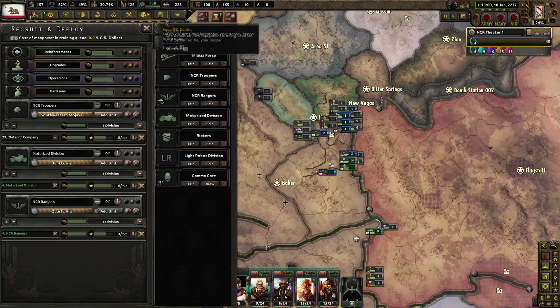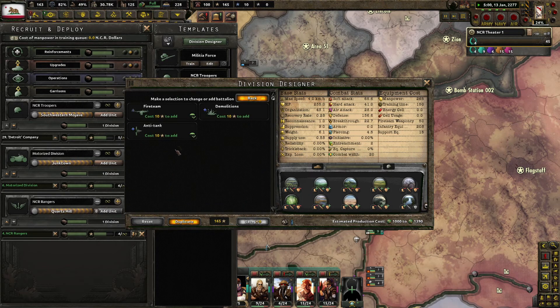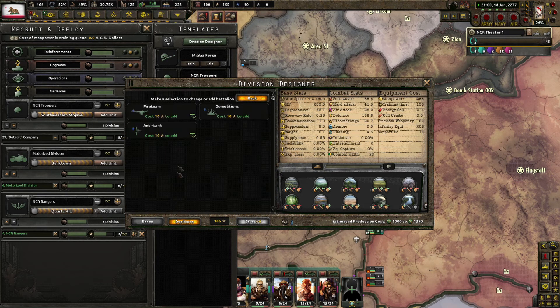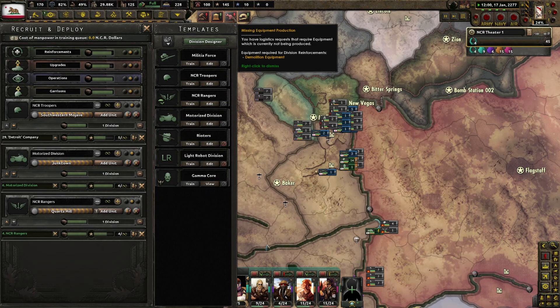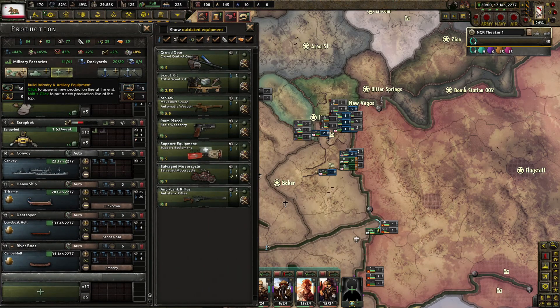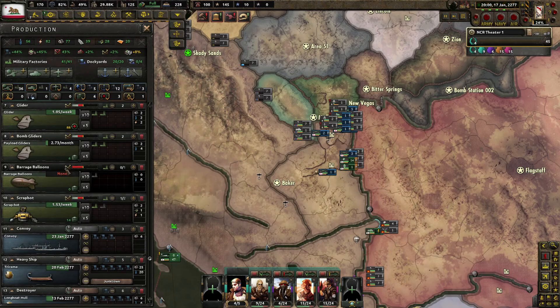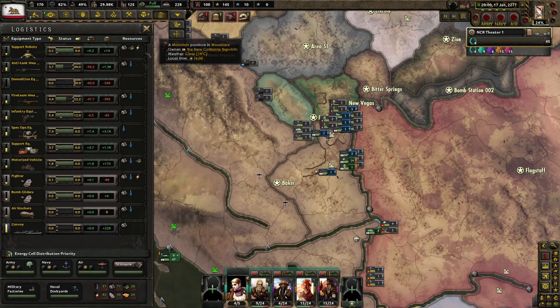Let's take a look at our militia forces — we're not really using those. Our troopers — we got them onto the appropriate combat width. We have recon. We could add anti-tank and demolitions. What are we not making? Demolitions equipment — I don't even think we have that. Garage balloons. Well, we'll have to look into getting that.